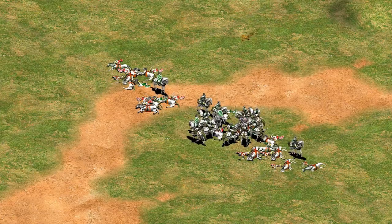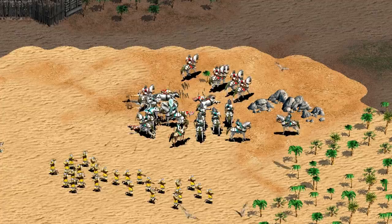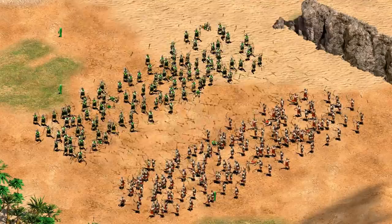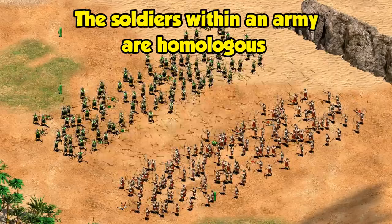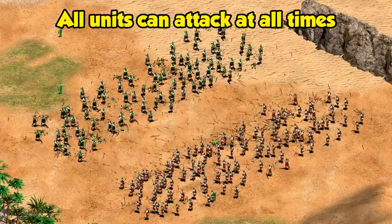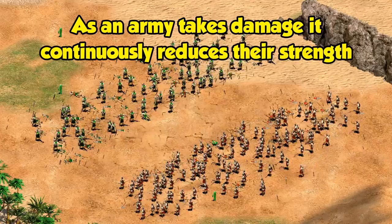To figure out what's going on, we need to move on to the much more famous and interesting square law. It's a simple way to predict combat results given a specific set of assumptions. The first assumption is ranged combat. The second is that your units are homologous — similar technology and abilities throughout. Third, there needs to be sustained combat with whole armies at once, no choke-point scenarios. The final assumption is that attacks are continuous and universally distributed across the enemy.